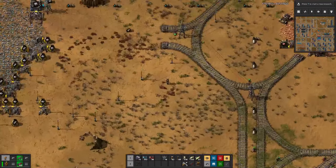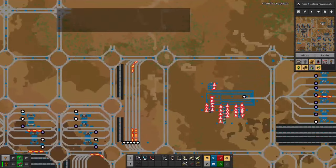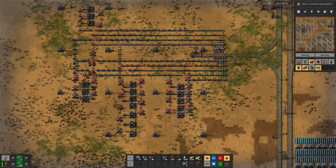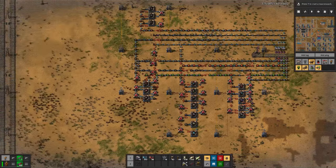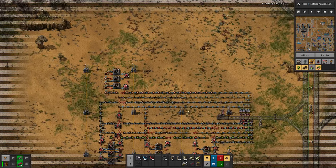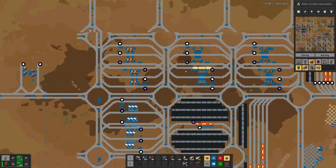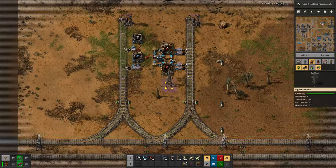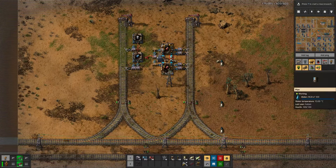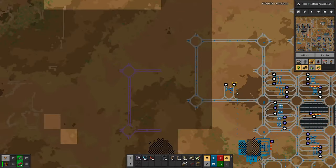Hello, boys and girls! My name is Hotzestee and welcome back to Build Less Factorio, where last time we fixed our mall so now we produce everything, at least if the materials are there. Seems like we are lacking a bit of steel at the moment, and more importantly we set up this cozy little station so we can get a bit of cliff explosive out of it.